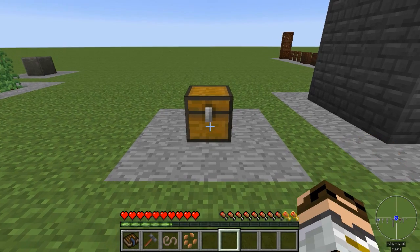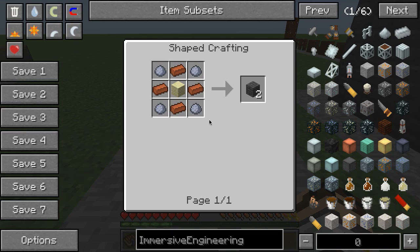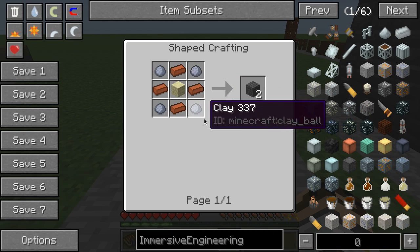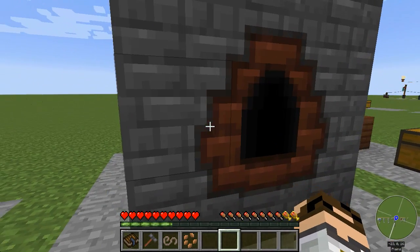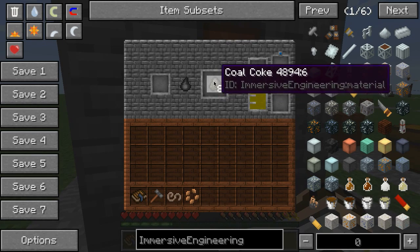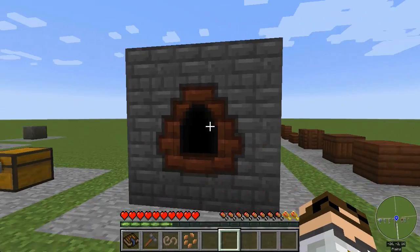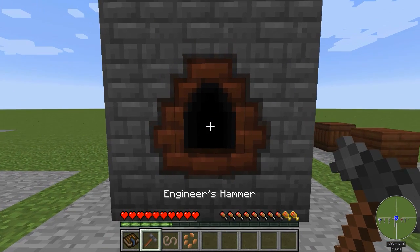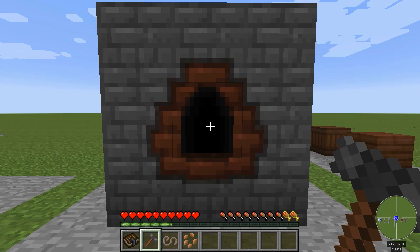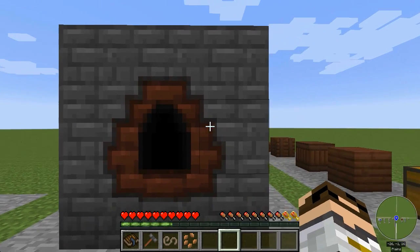Let's talk about the coke oven. You make coke bricks out of clay, bricks, and sandstone. You can take coal and put it in here and it will turn into coal coke and produce some creosote oil. This is just a 3x3x3 stack of those coke bricks, and then you right-click the center of it with the engineering hammer to turn it into a multi-block structure.